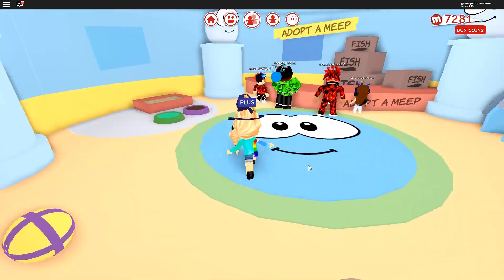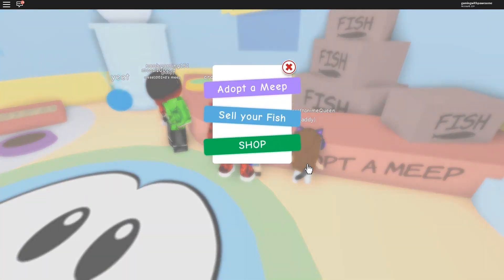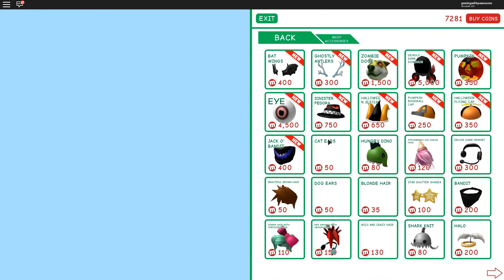I wonder if my meep can have halloween-themed clothing or something. Let's go in here and check it out. The cute little meeps! Let's go shop — meep accessories. Oh, you can get some bat wings! Let's see what else you can get — there's so much new stuff, that is so cool!